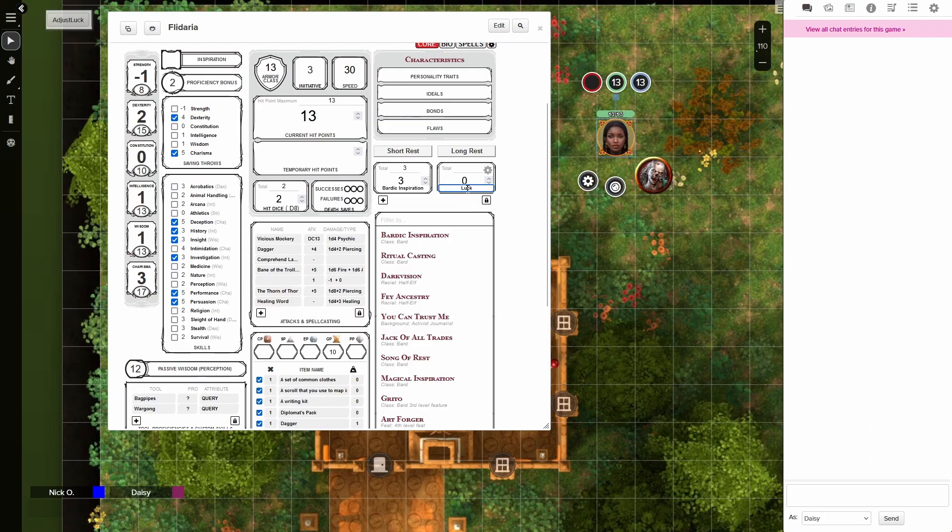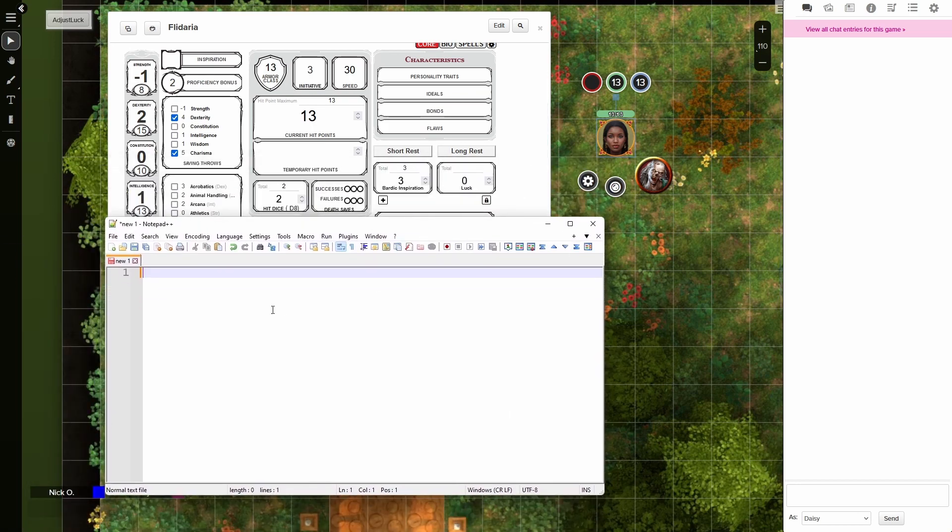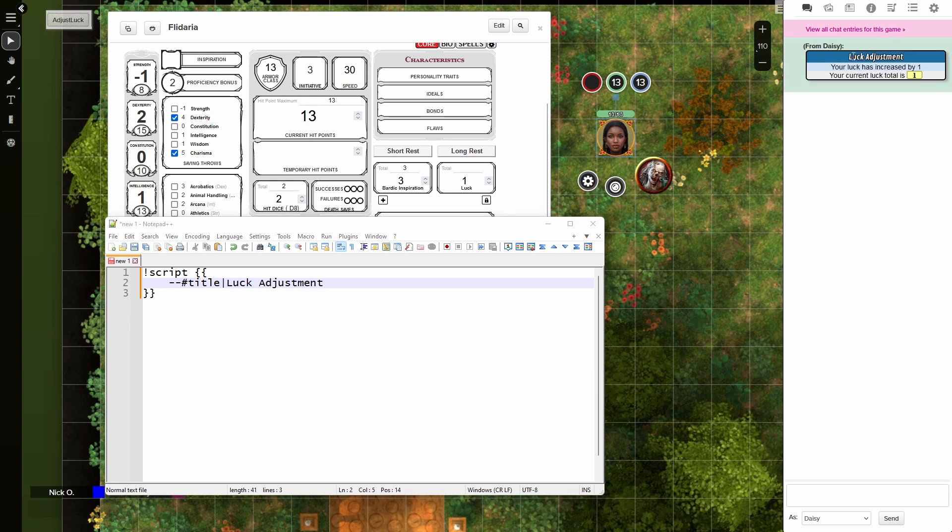The first thing I did was name this resource on my character sheet "luck" so I knew it was for tracking luck points, and I set its value to zero. Now let's swing over to our trusty notepad window and start writing some code. The first thing we're going to type is exclamation point script, then two sets of curly braces, and then some closing curly braces. This is a Scriptcards command, and everything between the double curly braces will be performed as a result of this command. Now we're going to add in an attribute called title luck adjustment, which will give us this header for our macro output.